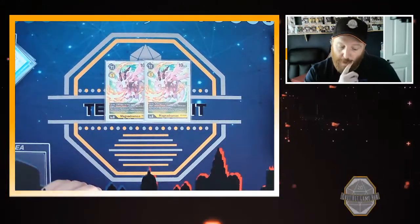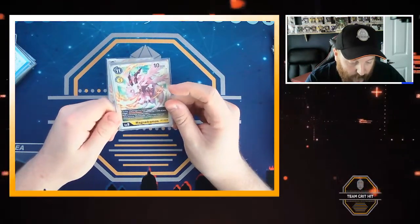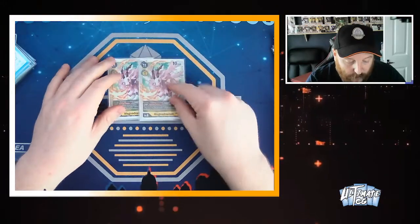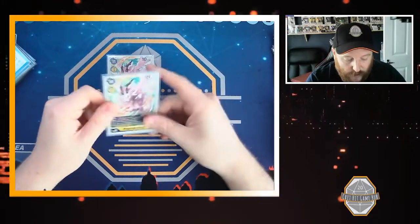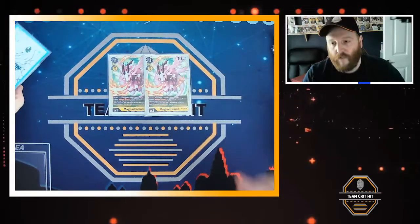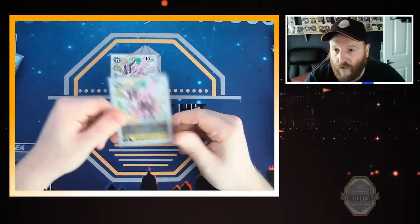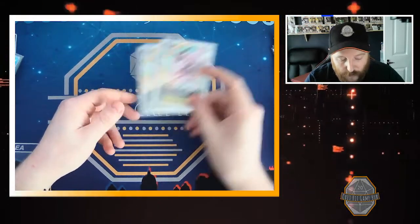We've got 2 Magnagemons. It's 11 cost to play, 3 to evolve — you're never going to evolve it. On play, if you have 3 or fewer security cards, trigger recovery plus 2. When attacking, you may play a yellow level 3 Digimon card, but you're never going to use that. It's all there for the recovery and the swings. Since you need to trash security to play the Bonds, this just helps, since we're not playing any blockers.